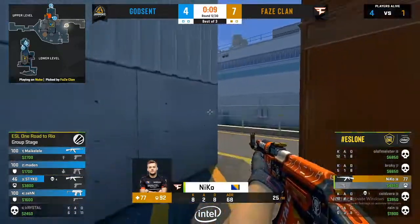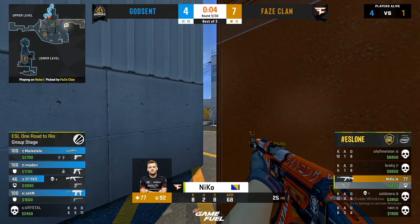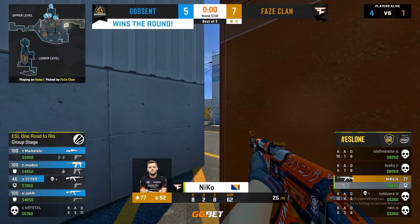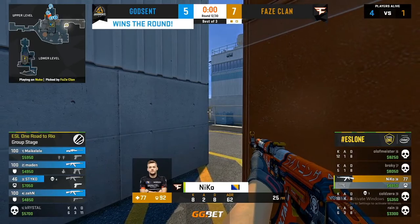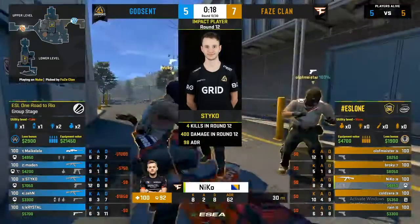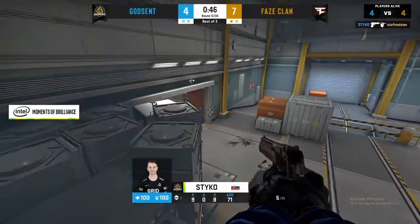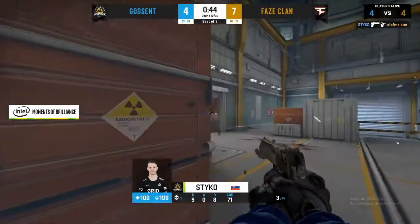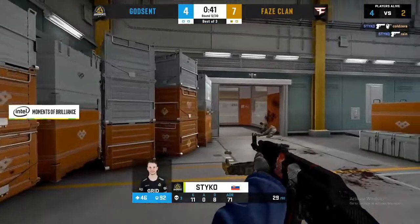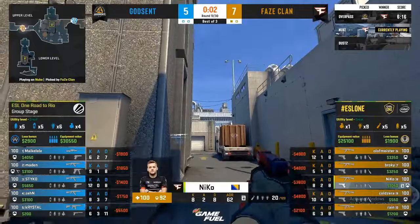The worst part is Godsend have surrounded the guns and the bomb, so everyone is well-armed. Michael Layley finds an AWP, Madden upgrades to an AK — three rifles for Godsend. It's a killer eco round to win on the CT side: not only saving weaponry but massively upgrading. Stiko somehow falls off and still gets three more — Godsend on five CT rounds. But Phase still hold the commanding lead.